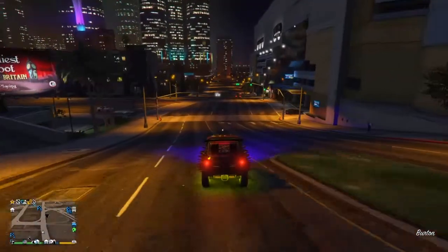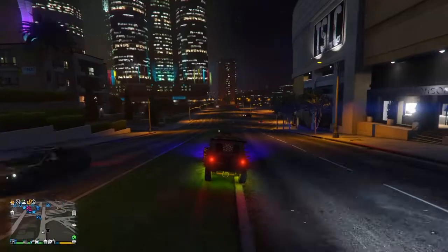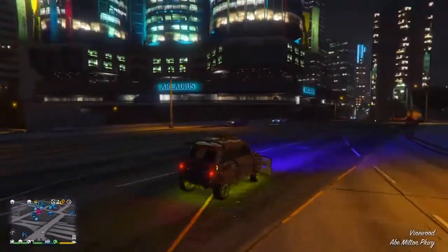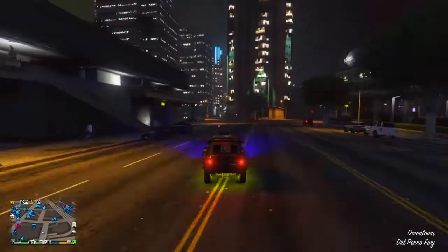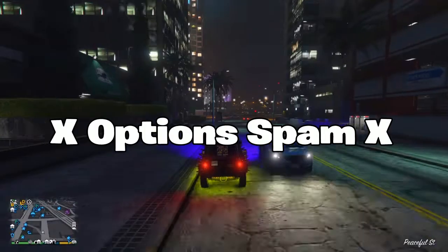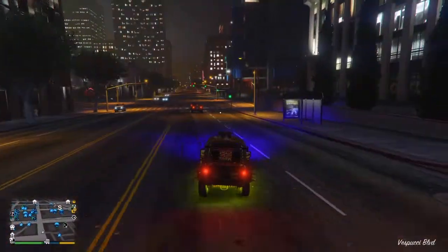Hey, what's good everybody, welcome back to another video. Today I'm going to be showing you guys how to give cards to friends glitch again, but there's a different way. Remember in the last video, when you went to the garage in the middle one, then go to players and join the game — you were pressing X then options and spamming X. That doesn't work anymore for some reason.